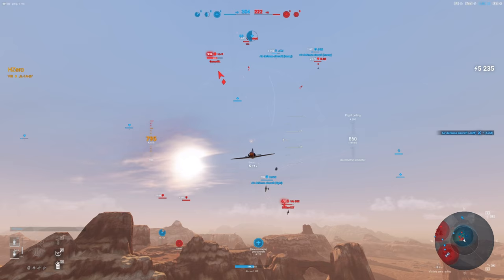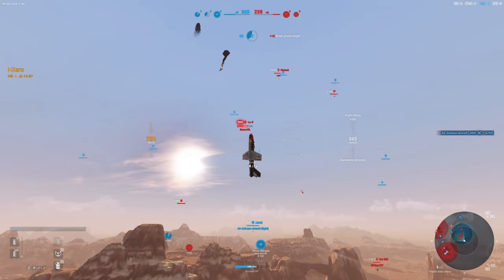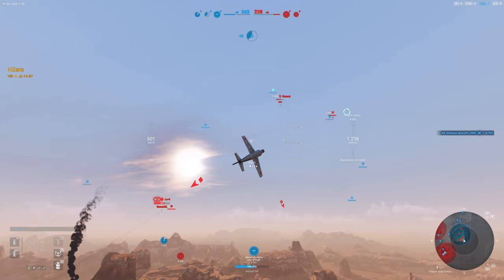Instead, for whatever reason, I went brain-dead for a minute and nosed up almost straight up in the air — like 90 degrees — and then I realized, oh my gosh, what am I doing? I'm giving him better shots. And you can see Goner immediately notice that, turns around and is closing the gap. I've lost speed, and Erko has also closed the gap and is turning on me.